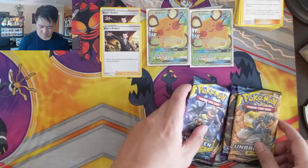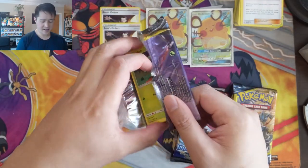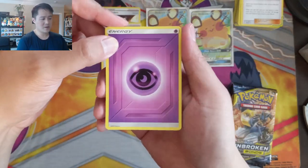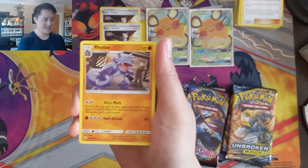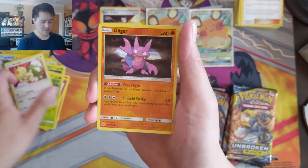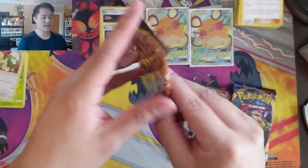Let's do both Unbroken Bonds packs first and then go from there. Obviously the huge hit here is we can find a Reshizard, and how ironic would it be to pull more Dedennes? Into pack number one — remember these are regular sets, no longer Hidden Fates ratios, so we're back to something like one-in-six ultra rares. Venonat, Meowth, Gligar reverse, and then a Crobat — pretty excited for Crobat in Darkness Ablaze.